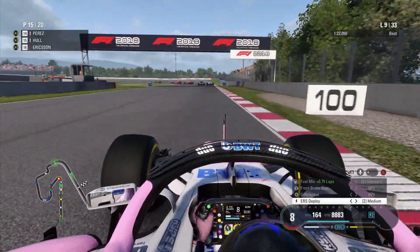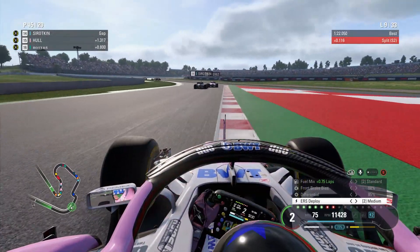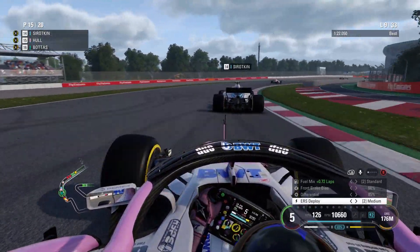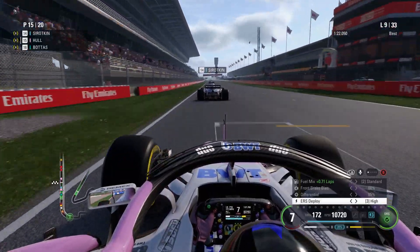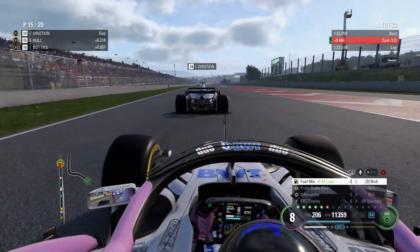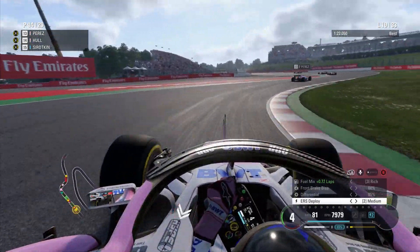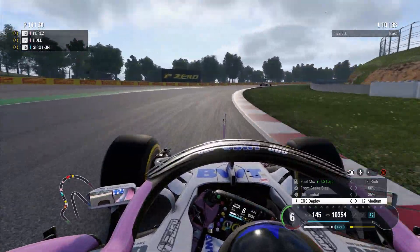Perez is battling the Williams of Sergei Sirotkin and appears to be losing time, but Perez gets Sirotkin on traction. Some of the backmarkers are proving difficult for the AI around me. Sirotkin with DRS — Sirotkin's engine is no slouch, it's that Williams engine we were upgrading. But we go past with a bit of reach and overtake into Turn 1. Nicely does it, get it all slowed down. We've caught up nicely to the back of Sergio Perez.